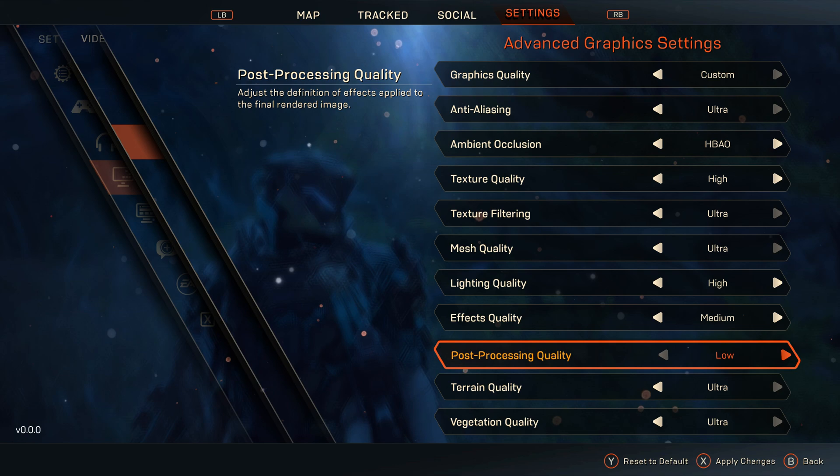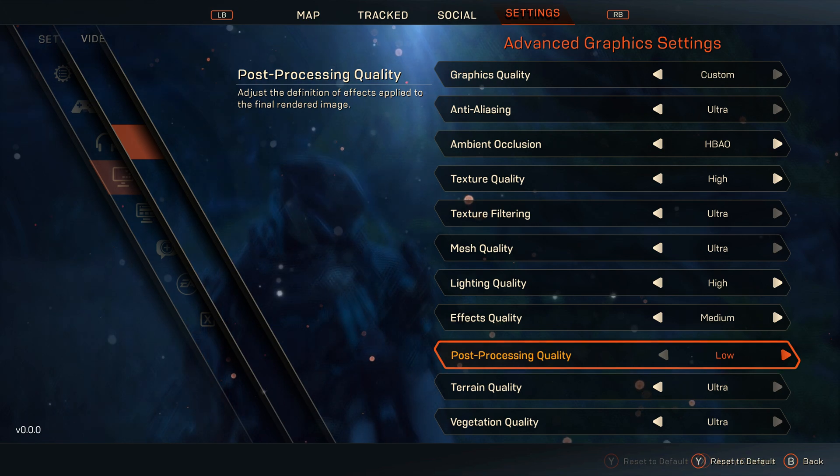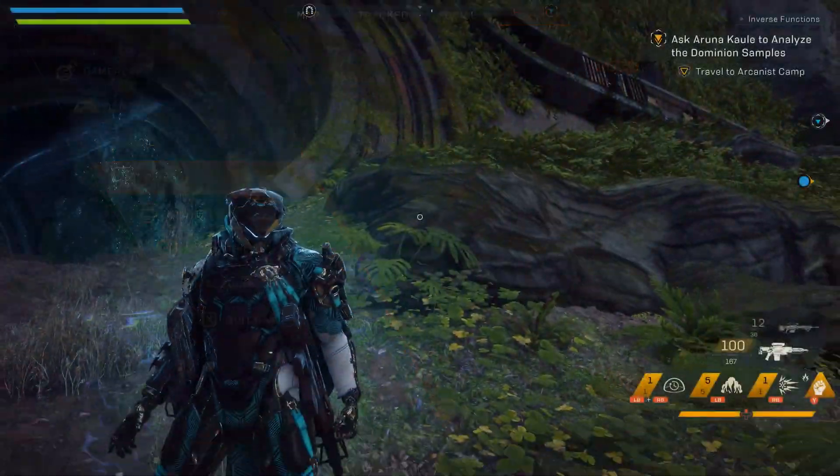From here, you can change several graphical options, which will impact the performance of the game. So if you're having a hard time running the game, maybe turning some of these things down to low will help you out. Head down to post processing — you're going to want to turn this down to medium or low, and doing so will completely eliminate the motion blur effect that is added into this game.